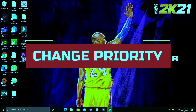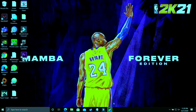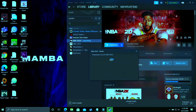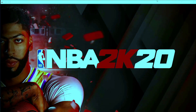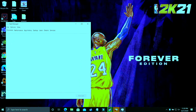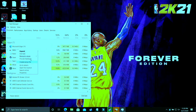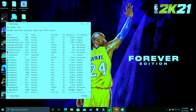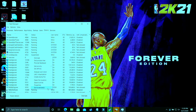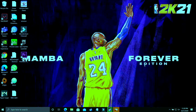In this step, we'll be changing the priority of the game. Run your game with whichever launcher you use. Then right-click your taskbar, open Task Manager, find your game in the list, go to its Details tab, select its .exe file, right-click and set its priority to High. This will put the maximum PC power into running this game, and you'll see a significant performance boost.